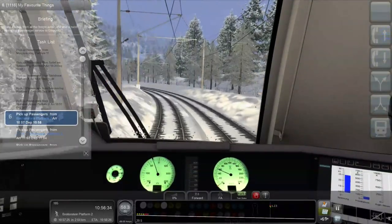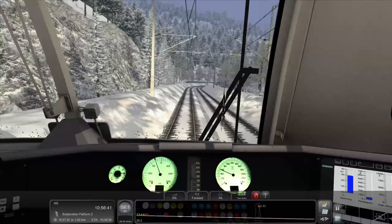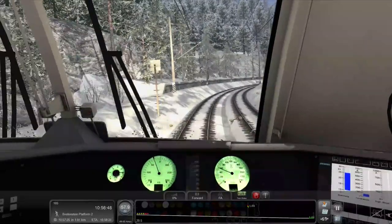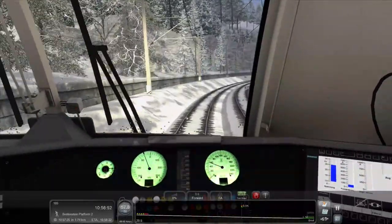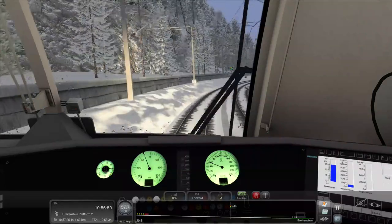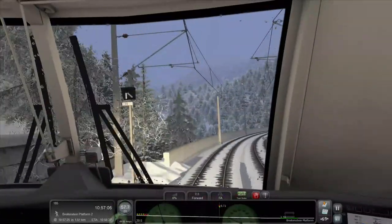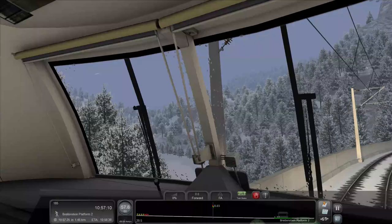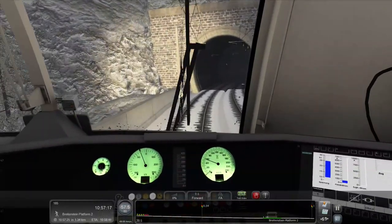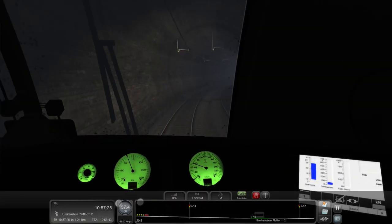Our next station is Brettenstein — we have to be there at 57, so in about a minute. Most of the speeds on this line are not going to be too fast because most of it is bendy track with lots of gradients. Right now we're going down at a very steep gradient, so I have to keep the brake on hold — you just roll down and coast, basically, to your death. Another tunnel. A lot of tunnels in this — about 16 on this route. The lighting in the tunnels is also very nicely done.